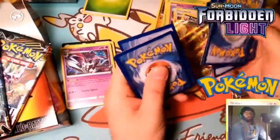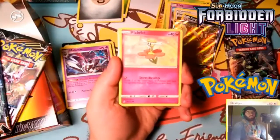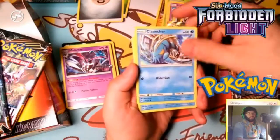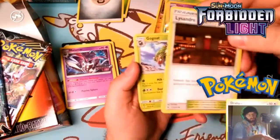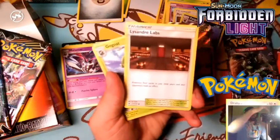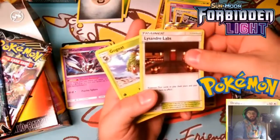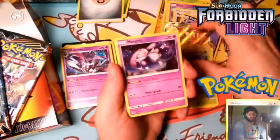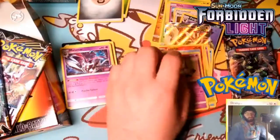Sorry, I opened that one off camera - I was too taken aback by that first thing. Fairy energy - because we always get fairy energy. It is not; it is a metal energy. But we do find a fairy in Flabebe. Ultra Necrozma, Croagunk, Froakie, and Espurr. Lysander's Labs can go with our pyroars. And it looks like that is misprinted - it's slightly green, hard to see on camera but it's there. Our reverse is a Fennekin, and our rare is a Meowstic. So we do have a good psychic box going on right now.